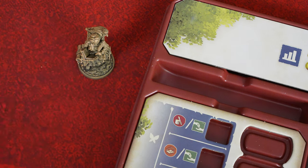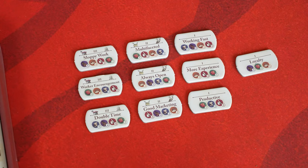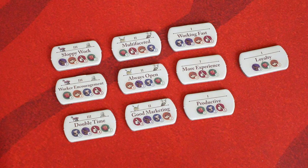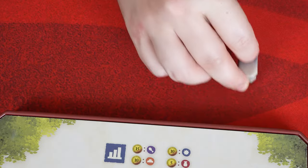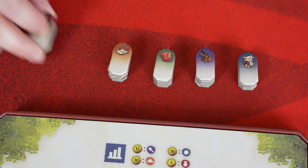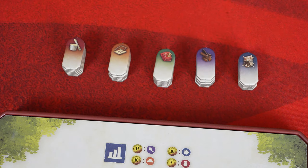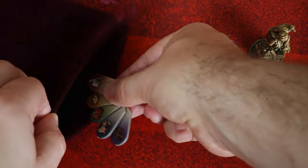This will allow you to see your current reputation and the value of the depicted item through these little windows. Then grab the crafter miniature, along with 10 coins and your 10 crafter skill tokens, and place them next to your tray, making sure that the skill tokens are faced down so that their levels are visible. Next, separate each of the crafter's materials into separate piles to create the supply.